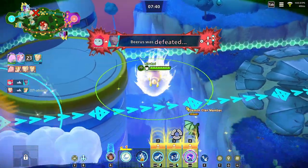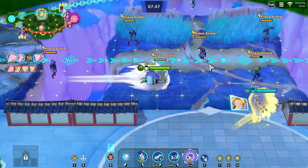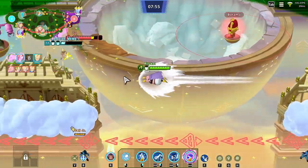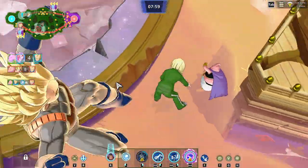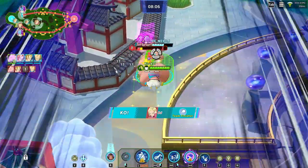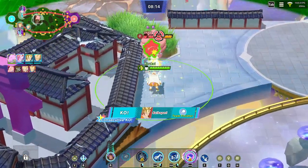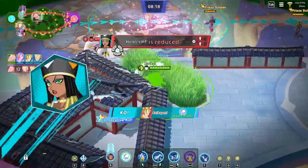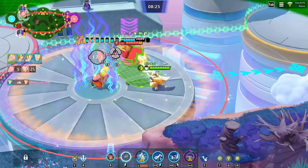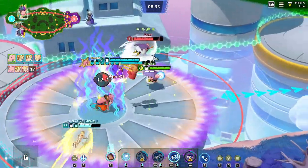Certain characters are better at completing objectives than others. Piccolo is amazing — you need him on the bosses doing objectives because he's great at single-target and boss damage. Vegeta is amazing at defending, so you kind of need him playing defense. In higher-level gameplay, you need to be covered on all ends. Either everyone goes in together to defeat the Ozaru and the enemy team simultaneously for the mega push, or you complete the objective and push at the same time — just make sure the enemy doesn't do it to you first.